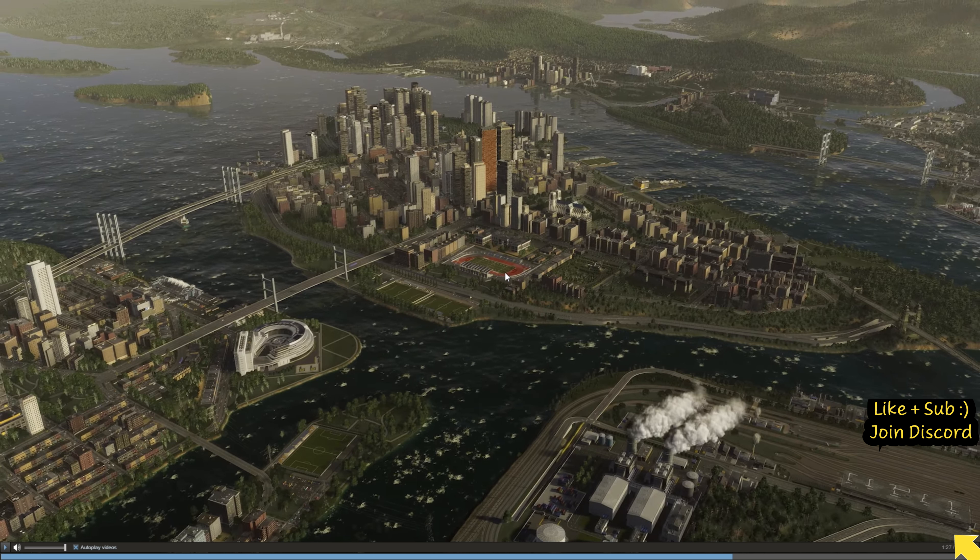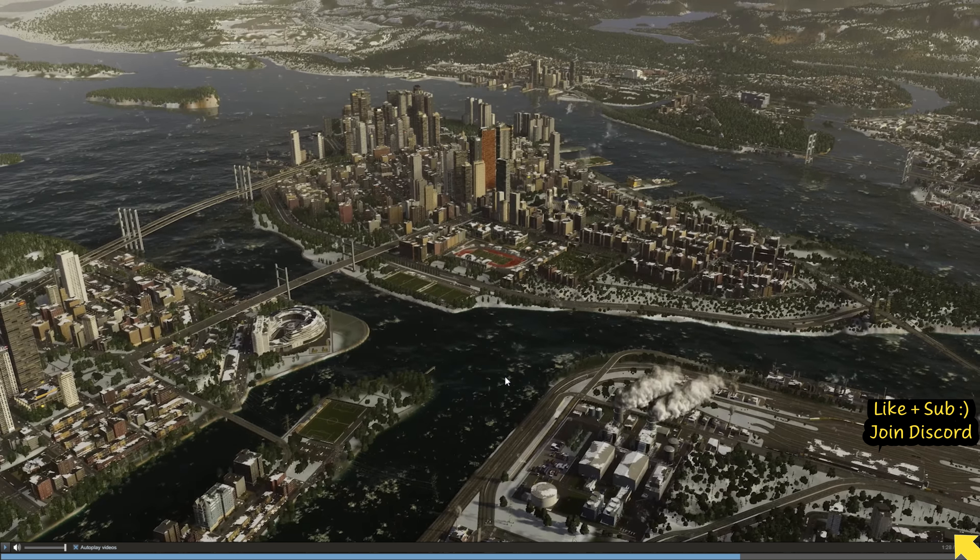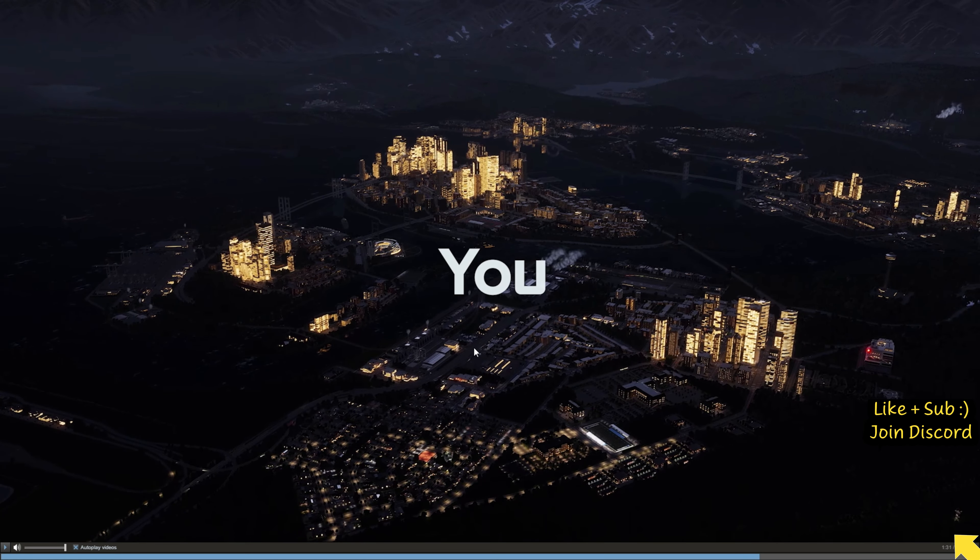Football grounds - so sports buildings are in there. Presumably you can do what you did with the other ones. There's industry down here that looks like a rail network of some kind. Tennis courts are visible down here. There's a park down there so the park feature will be another element. In the distance that could be an airport. Hopefully you'll be able to modify all of it. Weather is in there as well - there was a DLC with the alps and things, so that looks like it's going to be another feature.